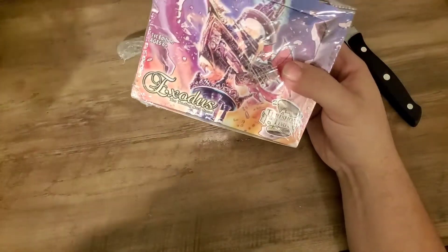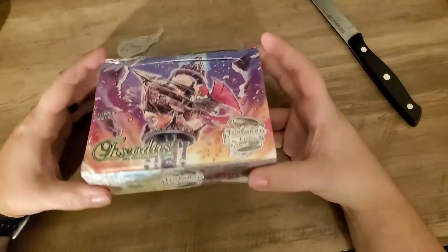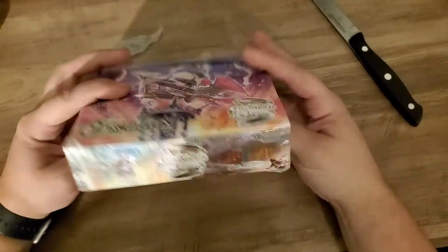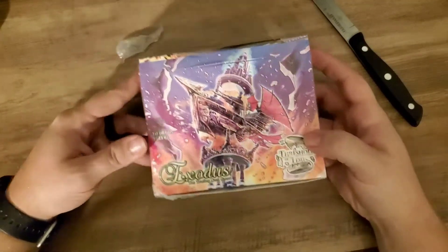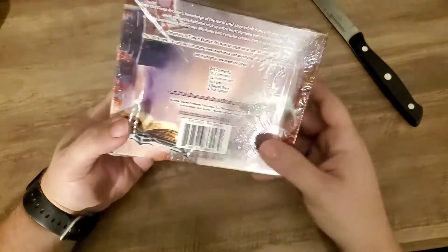Okay, there it is. Threshold of Time — I was way off on the name. So this is the sixth set: Threshold of Time for Exodus. This is also a first edition box, so this was pre-ordered.